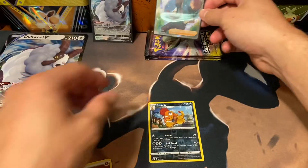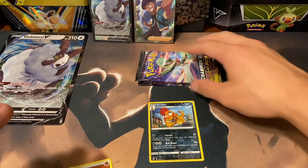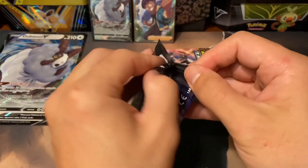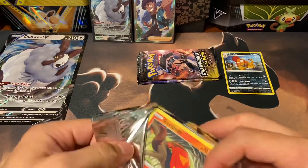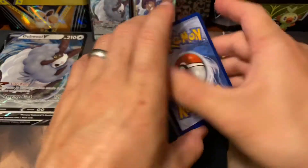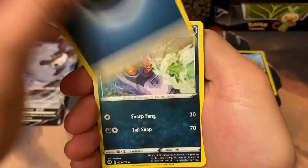Everyone always wants the Charizards. Me in particular, I wouldn't mind some Gardevoir stuff. So not bad so far, and then that Reverse Holo Scrafty. Going right into this Gardevoir pack — hopefully a Venusaur V or Gardevoir, since Gardevoir has a lot of variants in this set, which is nice. Great start so far. I'm very excited. I would like to know how your luck has been with Champion's Path, if you've even found any Champion's Path.